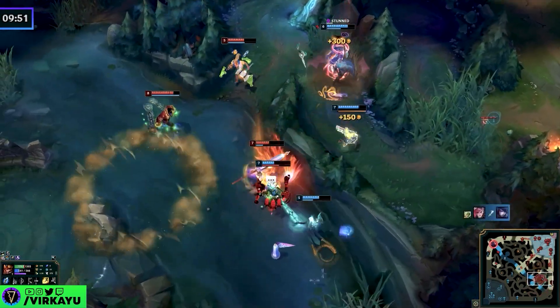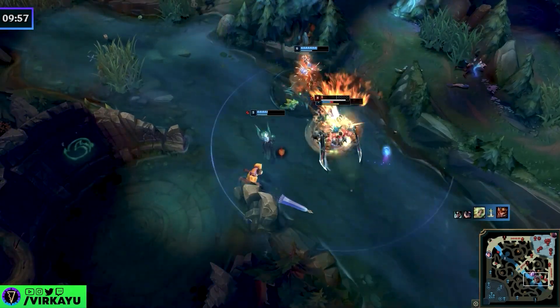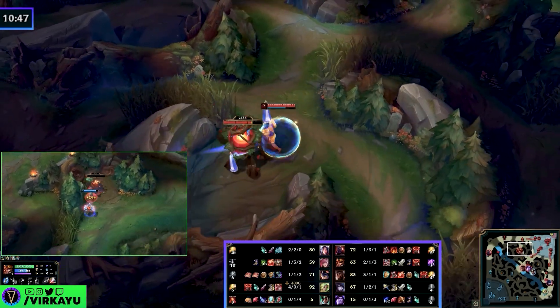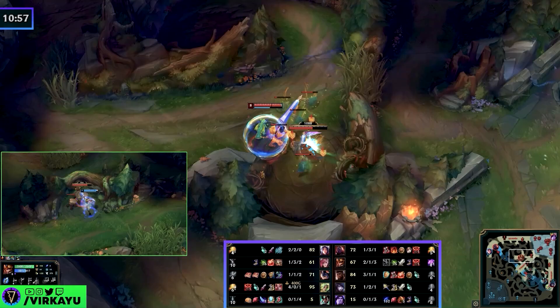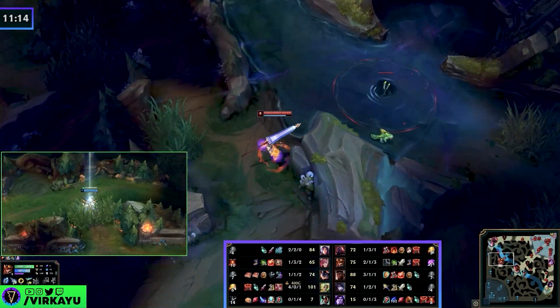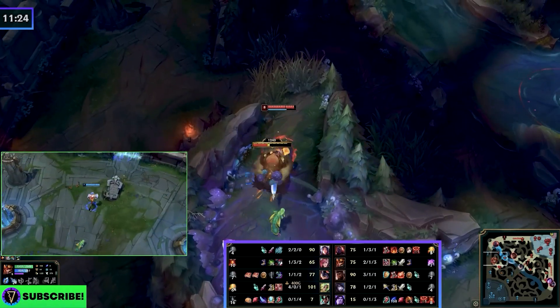Bad risk assessment can happen — sometimes you'll say this looks like a good fight, they play better than you, and you die. This happens and that's why I'm showcasing it. The intent is the most important thing — you judge the intent, not the results. If you die from a good play, you can live with that. If you die from a bad play, that's more annoying. When you die, you don't panic — you just go ahead and take your red side quadrant, take the scuttle, do some counter jungling, and cut across back to mid lane.